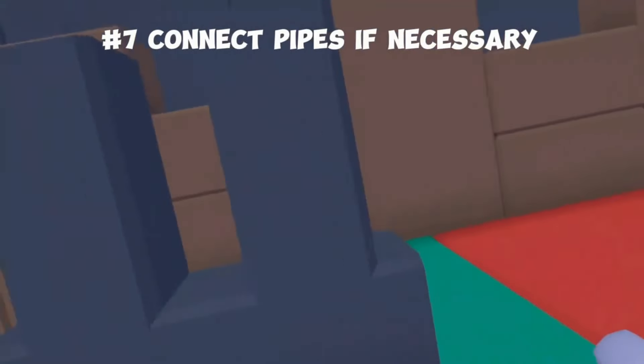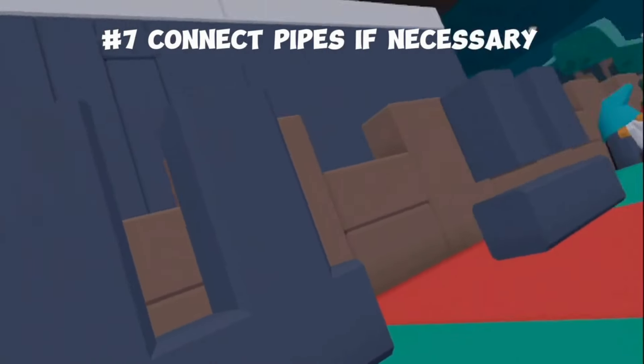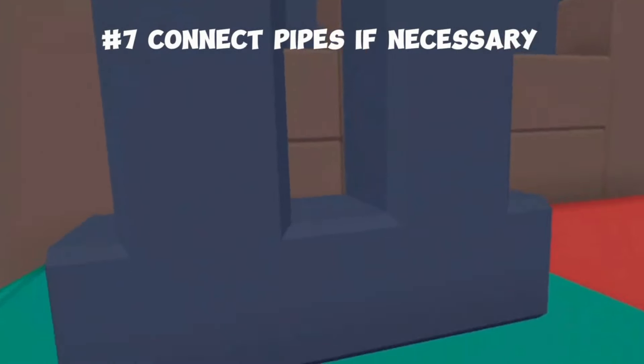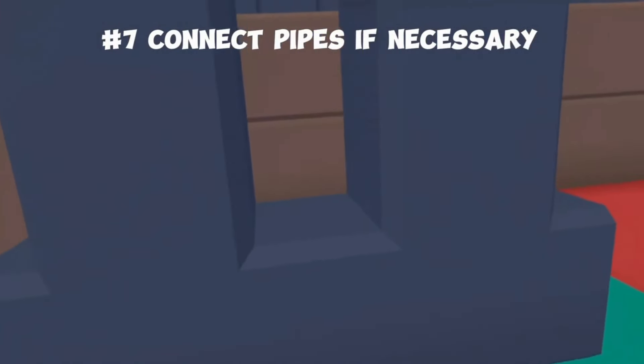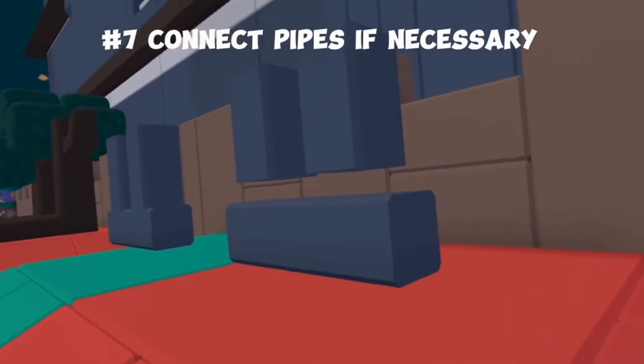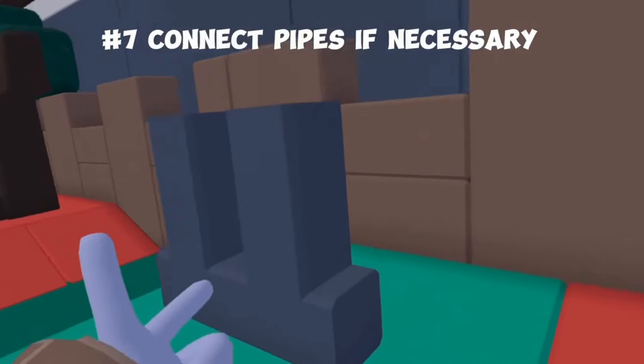This looks bad — don't do this. Instead, use the connecting pieces. You can see it's just simply floating and not connecting at all. But all you have to do is switch out that piece for the T-looking pipe, and it will connect it. This isn't a very common mistake, but unless you're just trying to make a neutral face, you should definitely try switching to these pieces.